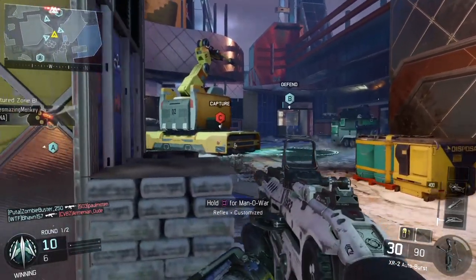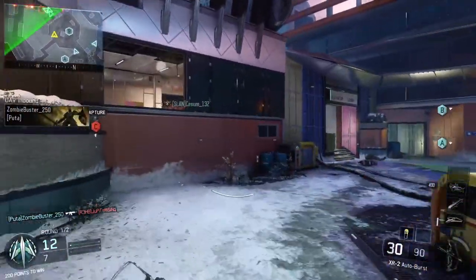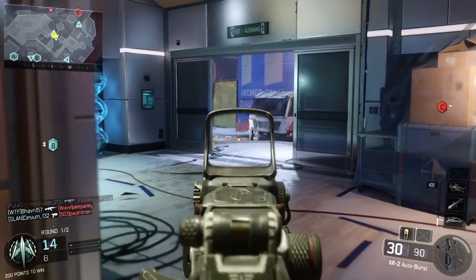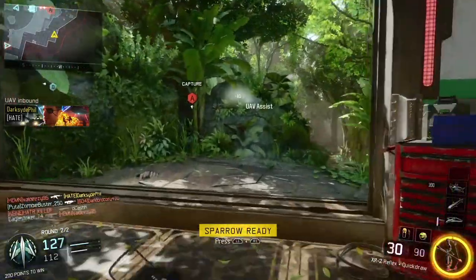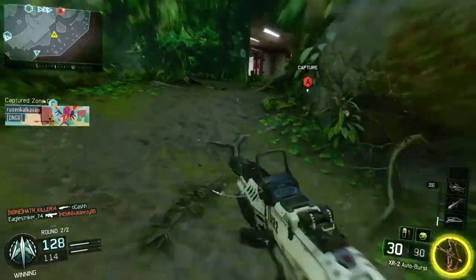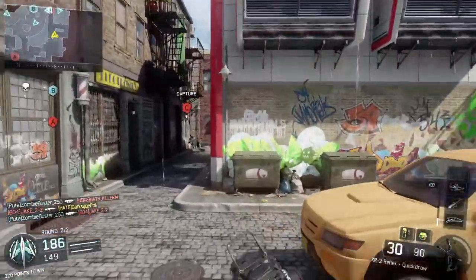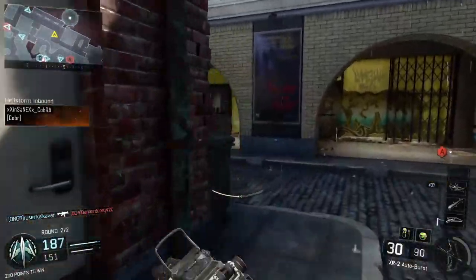There's a map called Rise, which I really didn't understand the name of. Maybe it's because it's supposed to be a construction site, but there's really nothing that's rising — you're not on a skyscraper or anything like that. It seemed like pretty standard fare for a Call of Duty map. There's also Gauntlet, which features three different climates as it's supposed to be a combat simulation, where as you run through different portions of the map you'll either be in a jungle, in almost an arctic tundra setting, or in a more generic city — so it's pretty neat to have all those climates come together.